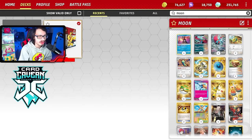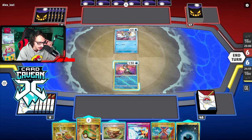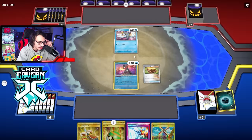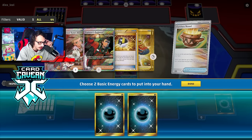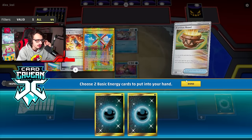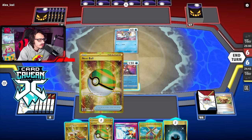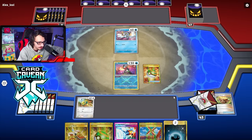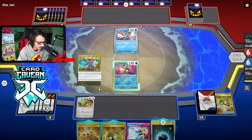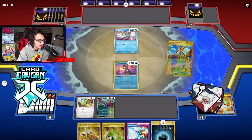Let's go show off the deck on Live. Game one is against Shenpao. Starting hand is actually pretty solid. Checking prizes — Dunsparce and Roaring Moons are in there, most of the stuff is in there. I want to just grab my basics first, so I'll get a Dunsparce.